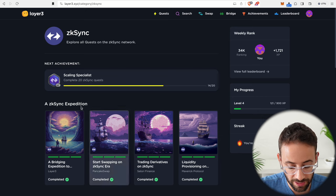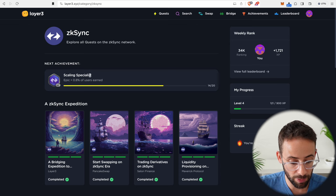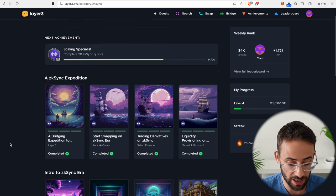Up here you can see it tracks the number of quests you do on each chain. For ZK Sync we're now at 14 quests. If we hit 20 we will be considered a Scaling Specialist and apparently only 0.8% of users earn that badge. That's what I'm aiming for right now — to hit that Scaling Specialist and be in the top 1% of users, because if we're talking about airdrop potential, that is obviously a good target to have.